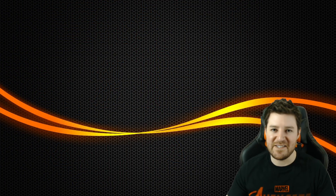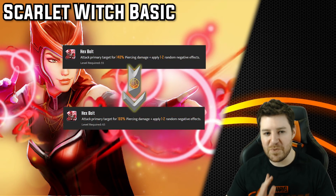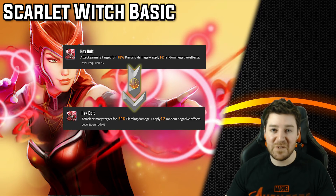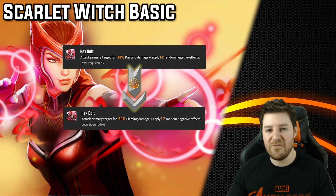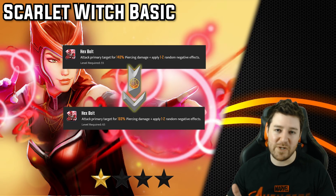Now let's take a look at Scarlet Witch's basic. T4s improve the basic attack damage by 20%, and that's it. That's a below-average amount of damage gain, her damage numbers aren't impressive, and she's usually not even going to use the basic until turn 3. This is just awful. For me, this is a 1-star.